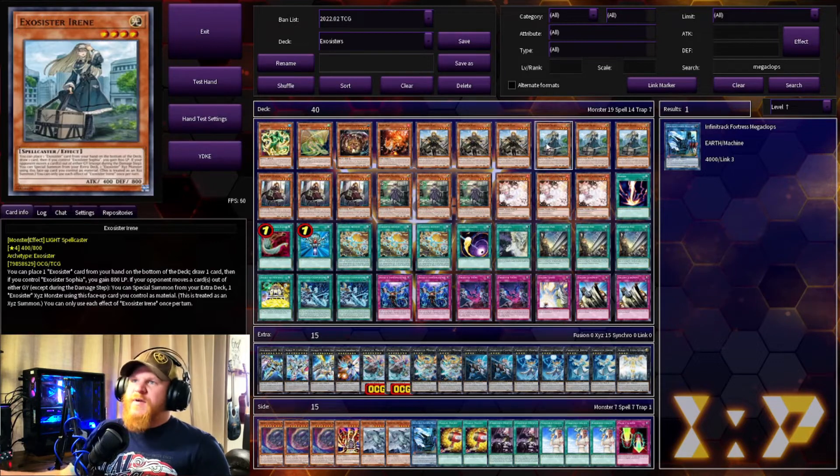Next we have Irene — we have three of those and three of the Elise. This one says you can place one Exosister card from your hand on the bottom of the deck and draw one card. I guess it helps you get some card rotation, and you gain 800 life points if you do that. If your opponent moves a card from either graveyard, special summon an Exosister XYZ monster from the extra deck using this card as face-up material.